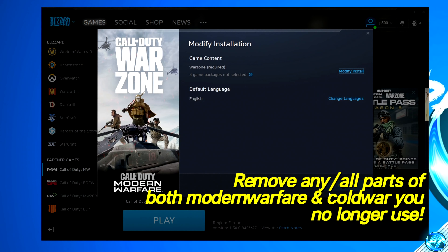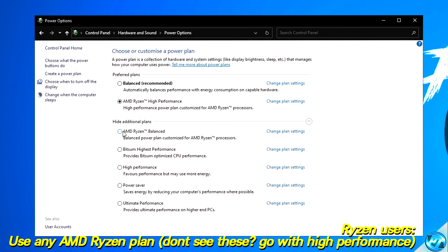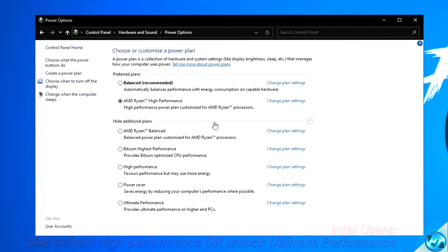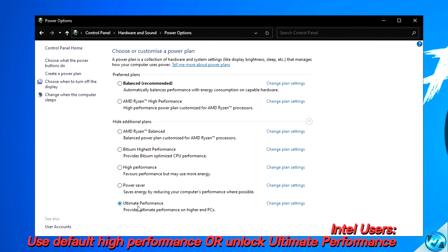For our next optimizations, we're starting off with power options, which are going to be set on a per system basis — whether you have an Intel-based system or a Ryzen-based system. Navigate to the bottom left-hand side, type in Power Plan, go to Edit Power Options, navigate up to the Power Options tab, then navigate down to Show Additional Plans. For AMD Ryzen systems, it is recommended to use the AMD Ryzen-specific power plans if available. For Intel-based systems, go with either the default Windows High Performance power plan or the Ultimate Performance power plan.